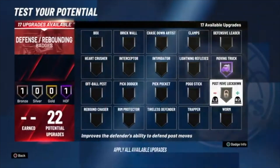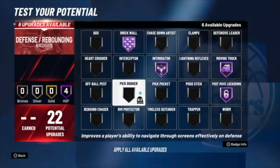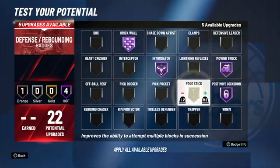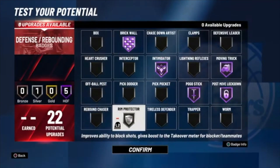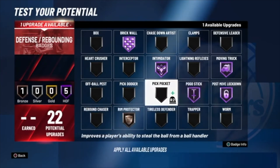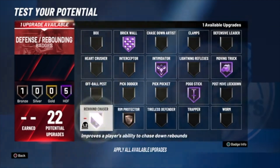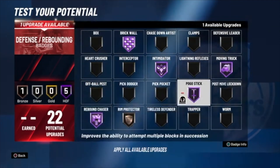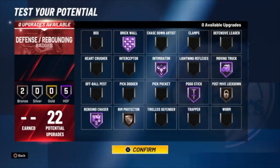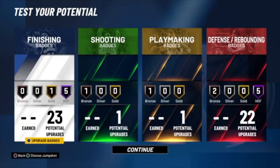You want to put moving truck, post move lockdown, intimidator, brick wall, pogo stick, rebound chaser. Post move lockdown really didn't work last year, so I'll put it on rebound chaser — you can put it on bronze. Round protector works on bronze. But yeah man, that's the build. I'm going to catch y'all boys in the next one. Peace.